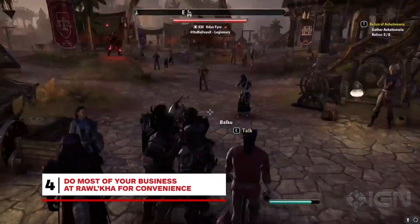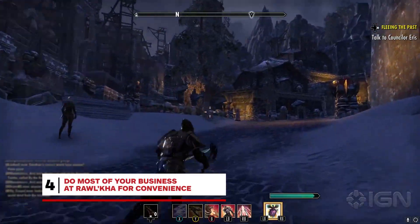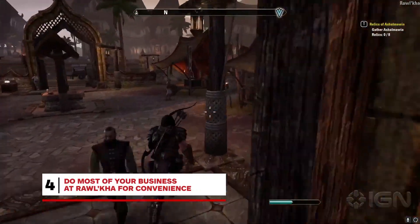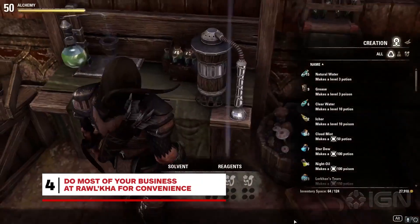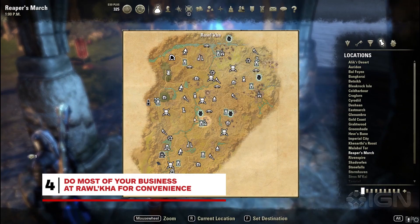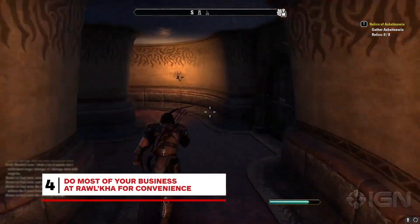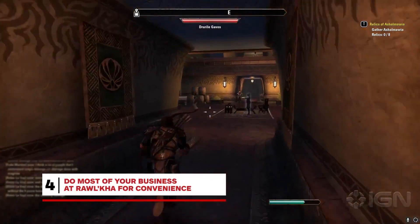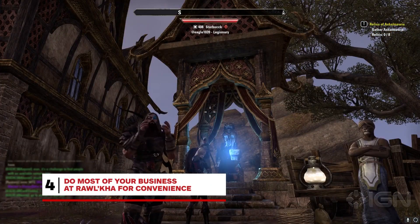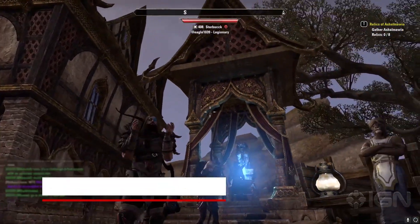Major cities are all over the place in The Elder Scrolls Online, but often they make the business of doing business complicated. Luckily, there's a place where the bank, guild traders, dye station, crafting tables, and outlaw's refuge are all in easy reach on foot. That's Ralkar in the Reaper's March zone, and it's easily the most convenient town in the game — certainly more convenient than the Morrowind expansion's labyrinthine Vivek City. If you don't have the Wayshrine, just ask someone in your guild or in chat to allow you to teleport to them. They'll usually oblige.